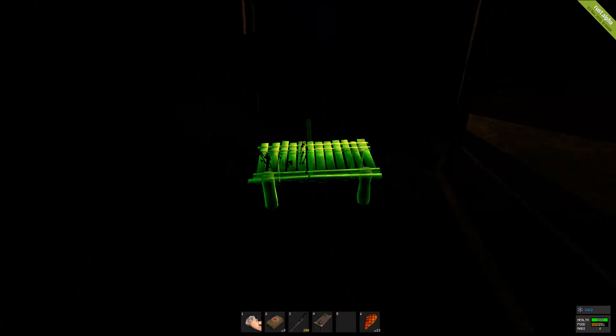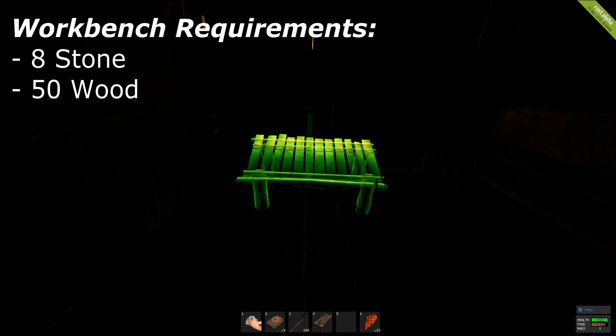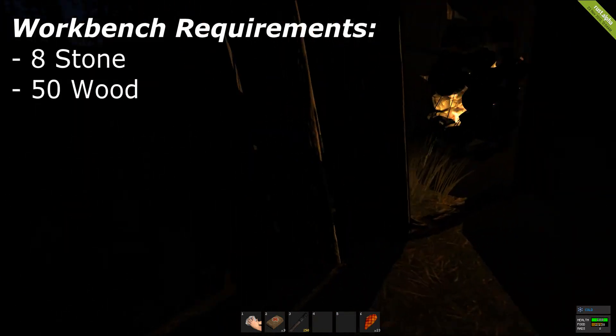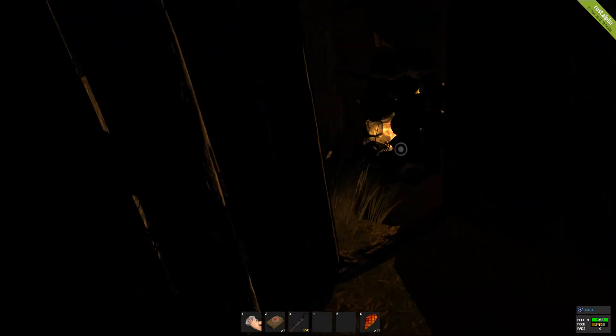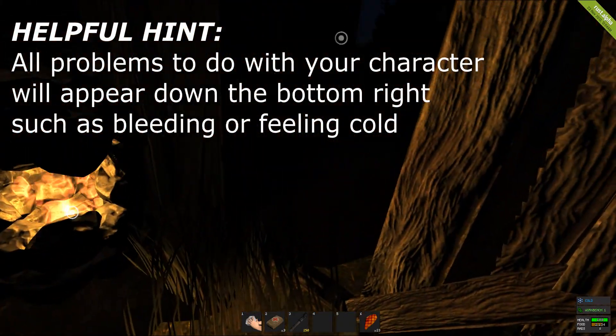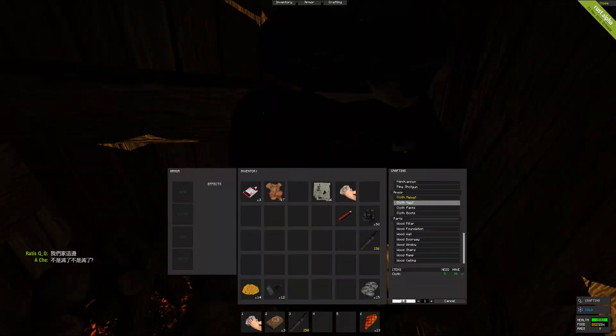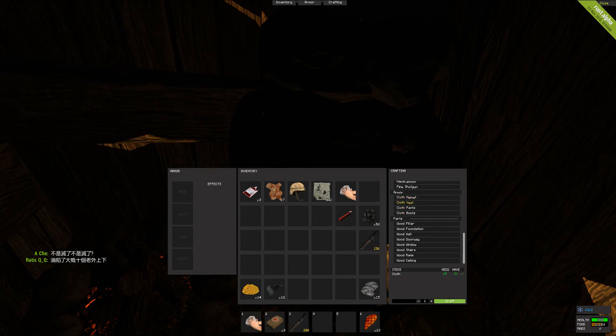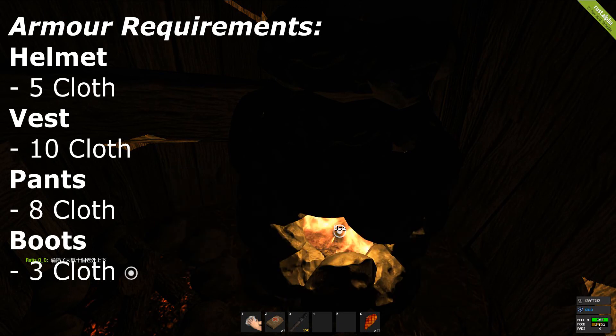Your next item on the agenda is to create a workbench, which if you are in close proximity of it will allow you to create metal items such as pistols and hatchets. If you notice down the bottom right it says workbench in green — that means you're in close proximity and are able to create these items. While waiting for your furnace, if you have any extra cloth you should create some armour such as a cloth helmet, vest, pants, and boots. It will save your life.